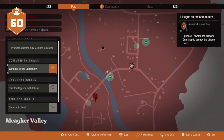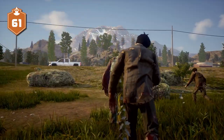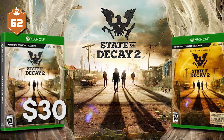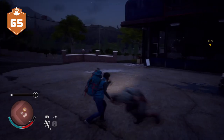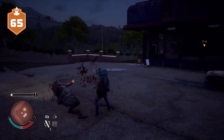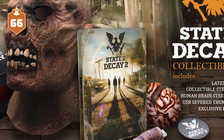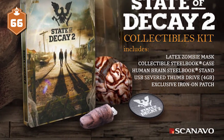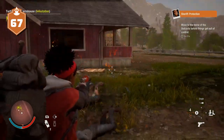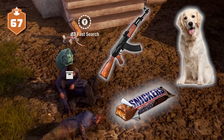State of Decay 2 will launch with three versions on May 22nd for Xbox One and Windows PC. The Standard Edition will release for $30. The Ultimate Edition will cost $50 and include an Xbox One copy of State of Decay Year One Survival Edition, and pre-ordering this edition also gives players early access on May 18th. There will also be a $70 collector's edition, which comes with a latex zombie mask, a steelbook case, a stand for the case in the shape of a human brain, a 4GB USB thumb drive in the shape of a severed thumb, and an exclusive iron-on patch. Thankfully, the $30 price tag does not mean that State of Decay 2 will use microtransactions — budget price and no microtransactions, quite a find in the modern gaming economy.